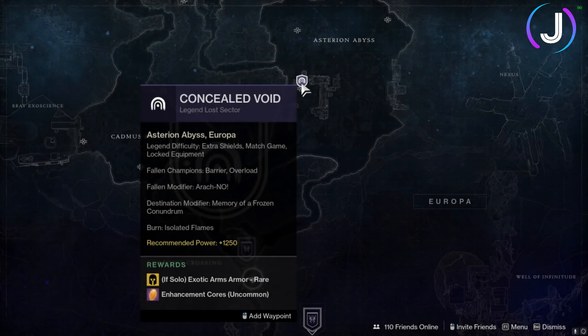We're assuming you've completed the campaign and can tackle the Legendary Lost Sector Concealed Void on Europa. It's located in the Asterion Abyss. If the Legendary Lost Sector version is not available, make sure you run through normal mode first to enable higher difficulty. These legendary lost sectors appear to be on some sort of daily rotation in terms of power level.